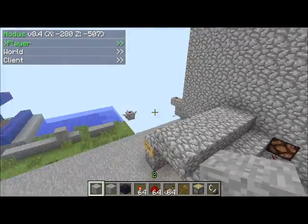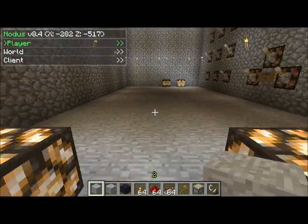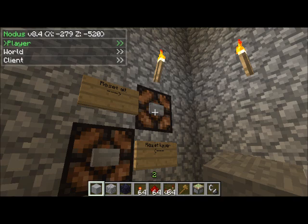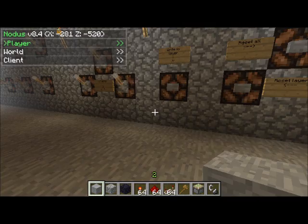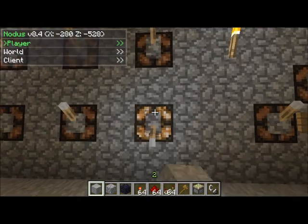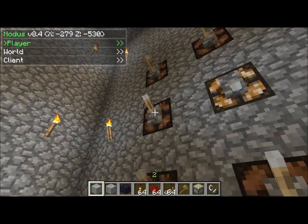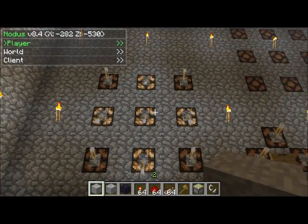For some reason Fraps has been recording all weird lately so I hope this doesn't lag too much. Alright, so here's the board and this is where you set the layers — we're just going to build a little red and white box.